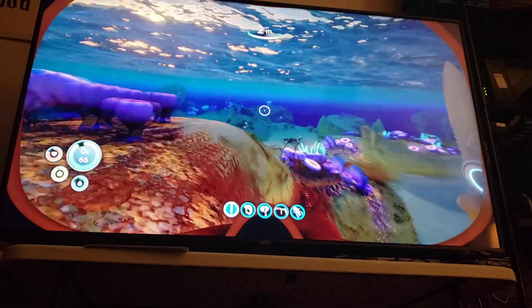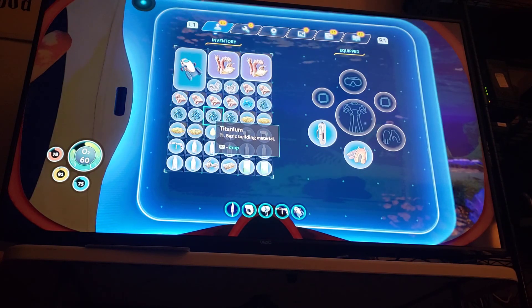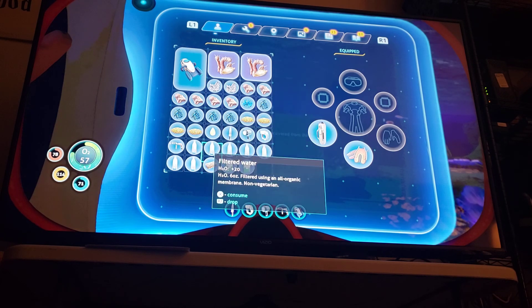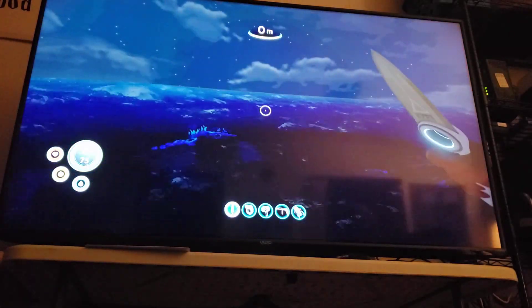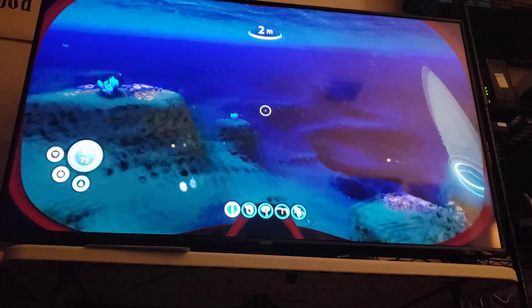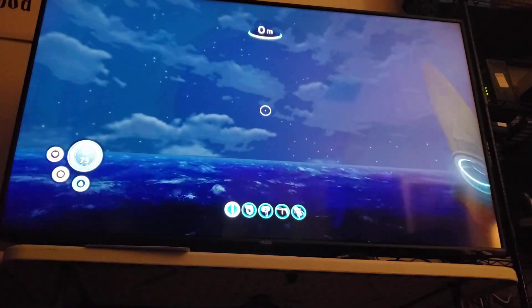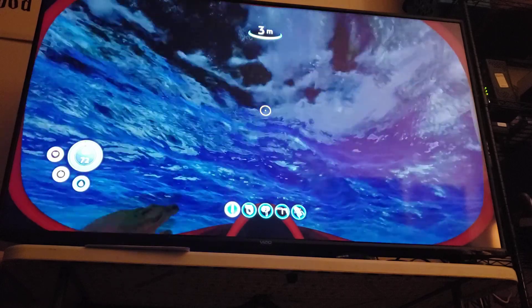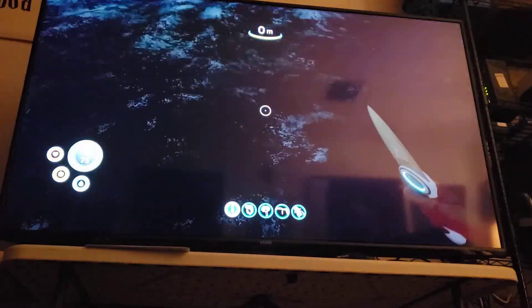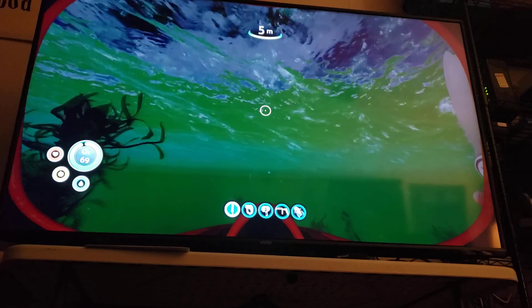We're not far enough out yet — I'm going to save the battery on the sea glide. What we're looking for is a biome that has red grass in it. This is the creep vines — I think it might be past this, it's deeper, a lot deeper. This is kind of spooky, except I actually know where all the stuff that can kill me is.